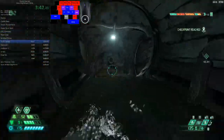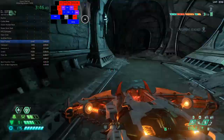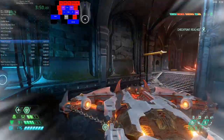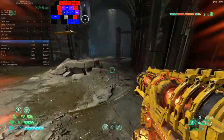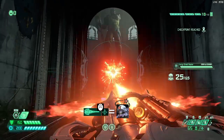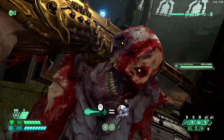Two niche ways of killing Hell Knights worth knowing: a fully charged Destroyer Blade will instantly stagger a Hell Knight, and the Arbalest to the head will also instantly stagger them — though this last one is cool at best and not really practical.